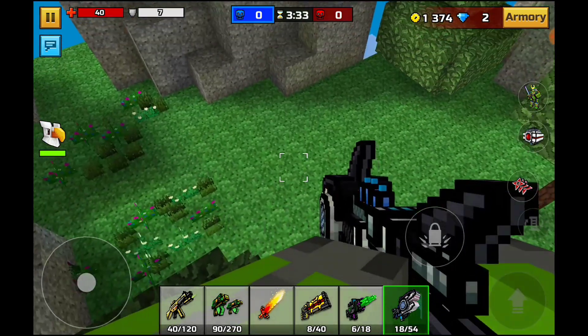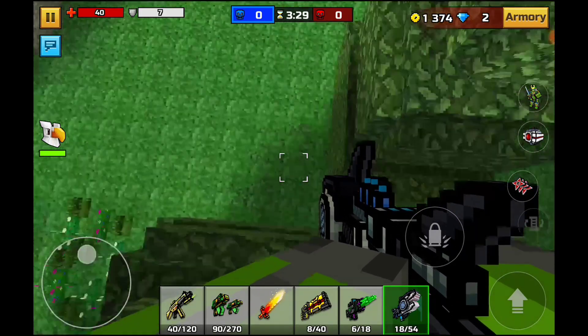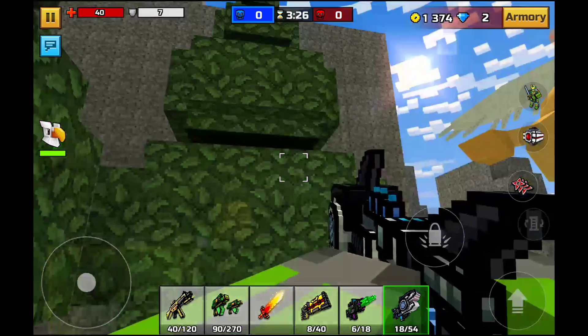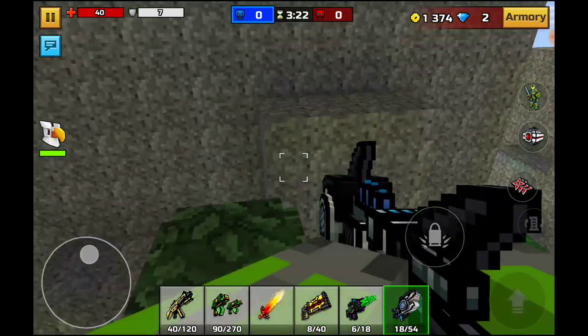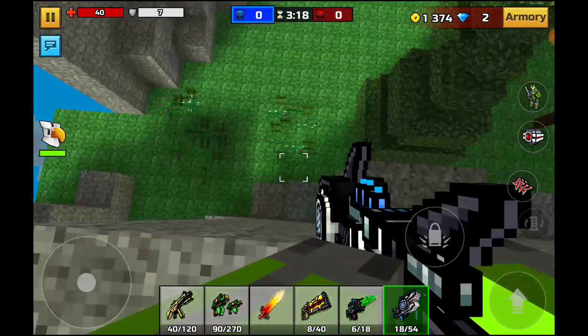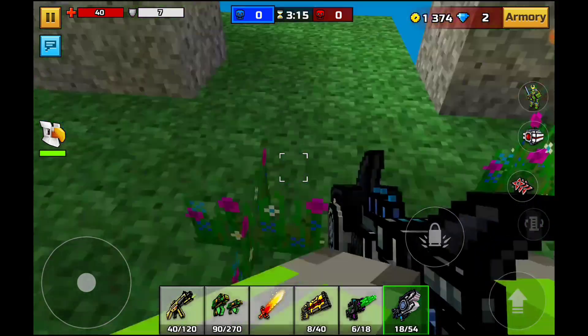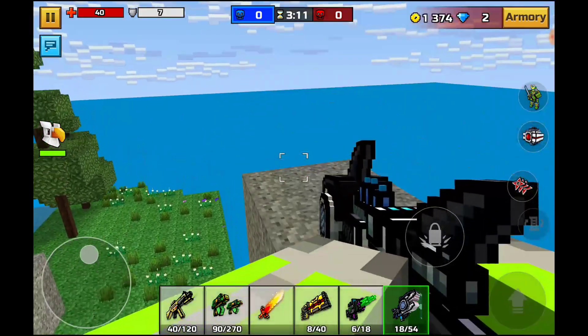We're going to start off low — just going to the top of one of these trees, and I'm just going to walk off right here. We had no fall damage. So far it's not looking too terribly bad. Let's go ahead and do the top of the tree. Let's jump off right here and see if we take fall damage — okay, nothing. So yeah, it's not too terribly bad as I'm seeing right now.